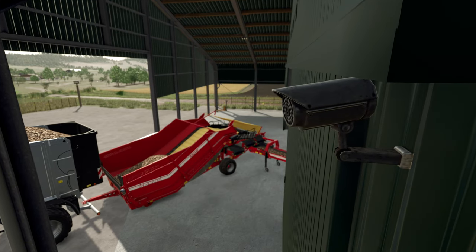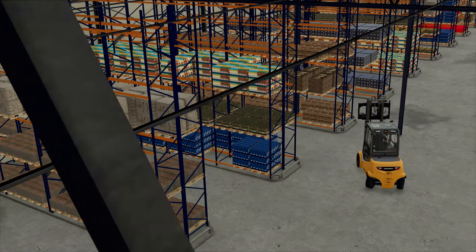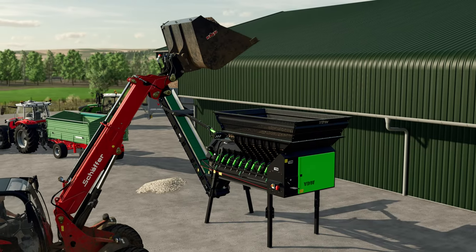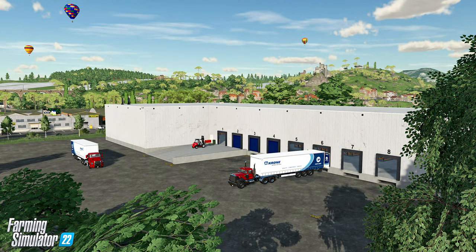Like the Pumps and Hoses Pack that was created by Creative Mesh, this pack has been done in collaboration with Dutch Modding Inc. If you know Dutch Modding Inc., you'll know the quality of their mods. So they've been working with Giants to produce this, and basically they're adding logistics, resource management and operations to your farm.